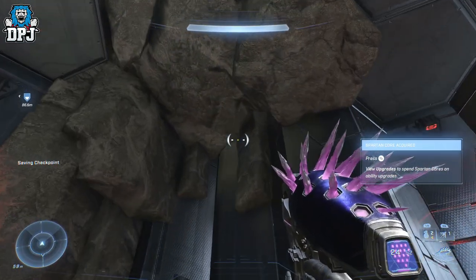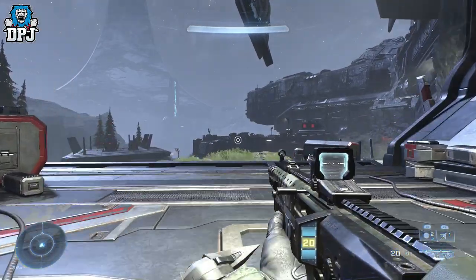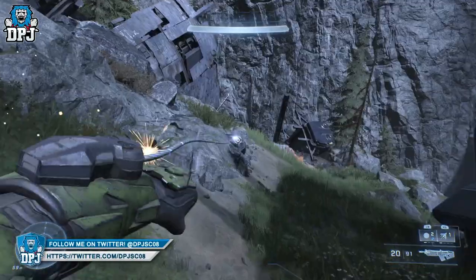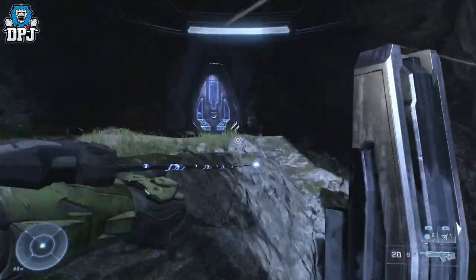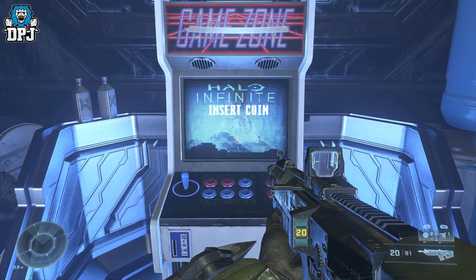So today I bring you 5 amazing Easter eggs in Halo Infinite. First up is the Halo Infinite arcade machine. This is right near the start of the campaign — when you first walk out into the open world, turn back on yourself and run along this way. Just past either a multiplayer armor locker or a Spartan core, if you go through this door you'll see a Halo arcade machine, and it's playing some amazing tunes. Absolutely epic.